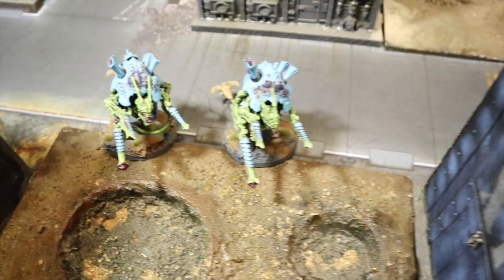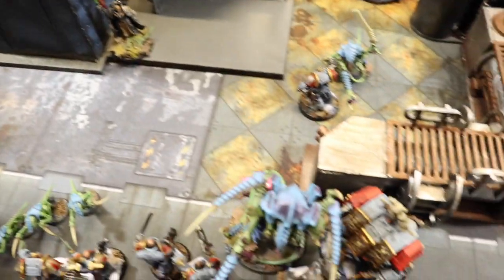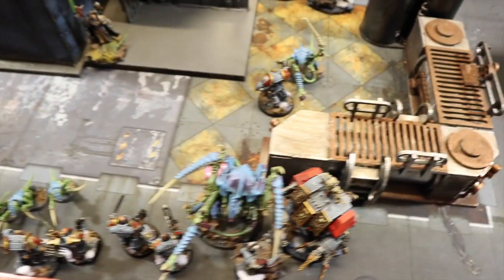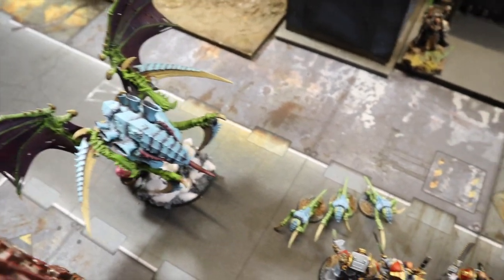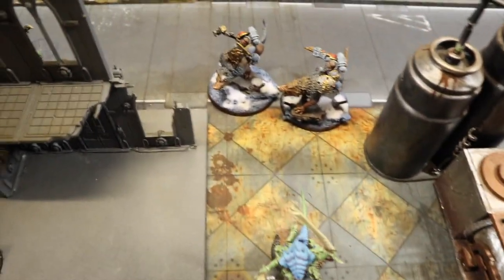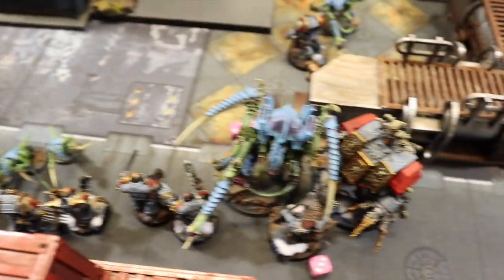The Tyrant Guard attacked Bjorn and did nothing. Over in the other combat the two Blood Claws faced off against three Hormagaunts. As far as holding the center - it's a 15-inch bubble this turn. He had every model on the table inside it and beat me out by one model. I had my units in there too but he edged me by one, so he scores the center again. I'm having real trouble shifting these Tyranids out of the center, but it's been a blast.